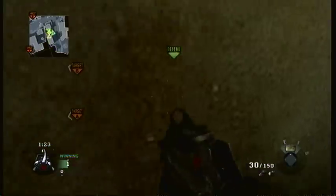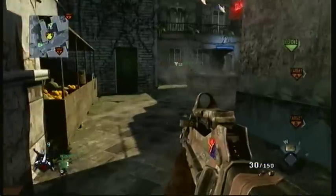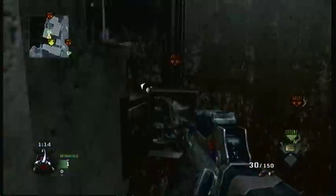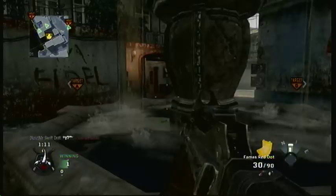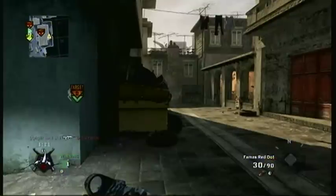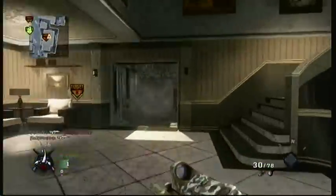Switching over to the attacking round now, we all decide to go A. When we decide to go somewhere, we go there, and we usually have one person watch at the back — this time it's Josh. Taking the perspective from Terry here, who runs in and takes one person out. Terry's currently moving through the bottom of red. Chris is set up on the fountain making sure they don't get behind us, and I'm moving towards A to secure the bomb plant.